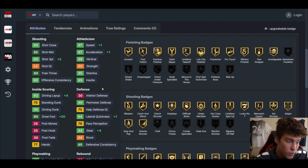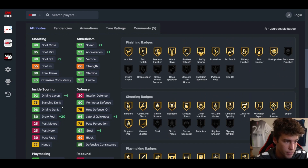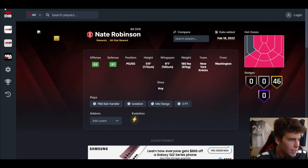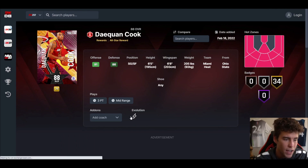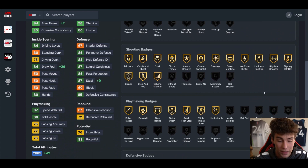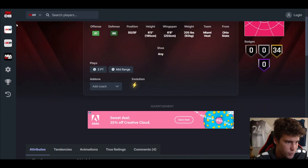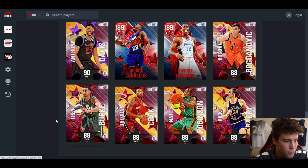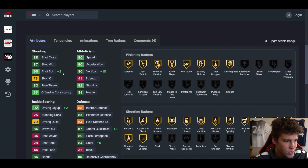Nate Robinson could be a fun card to use — three-ball, speed, and lateral quickness go up, but he is just going to get bullied on the interior. With 98 driving dunk he could be fun. DaQuan Cook is up next — six-five, six-eight wingspan. The badges don't really get improved and drop, steal, and free throw go up. Pretty rough. Trey Burke again — no badges, vertical, three-ball, lateral quickness, driving layup, passing accuracy, and steal go up.